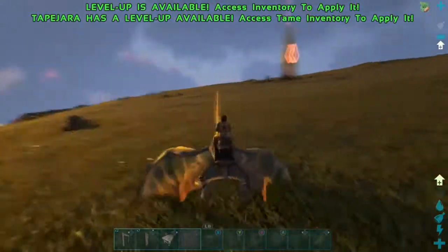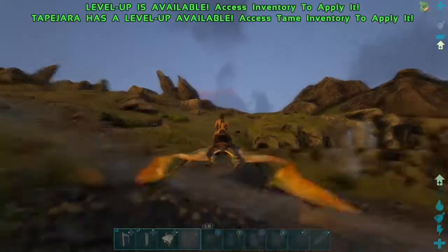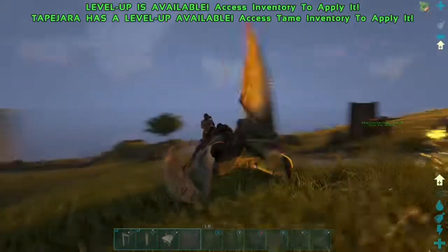On vertical surfaces you can pick up enemies as well. That's all you really need to know about the Tapejara — one of my favorite dinosaurs in the game and very OP.